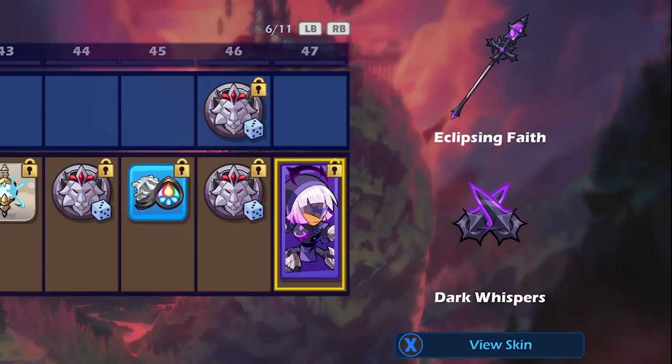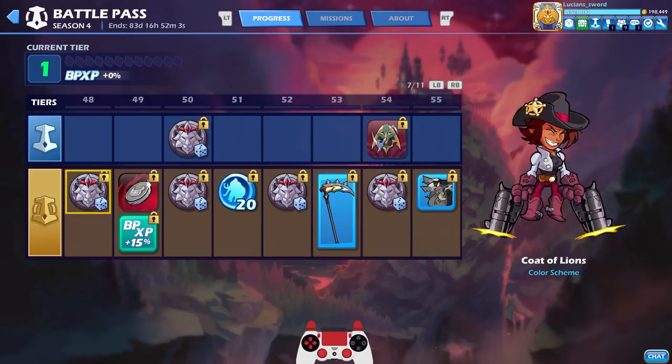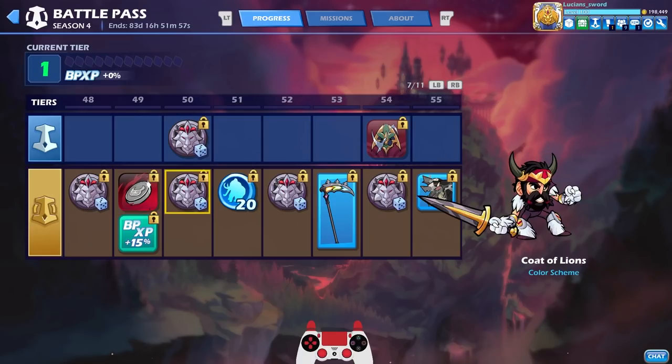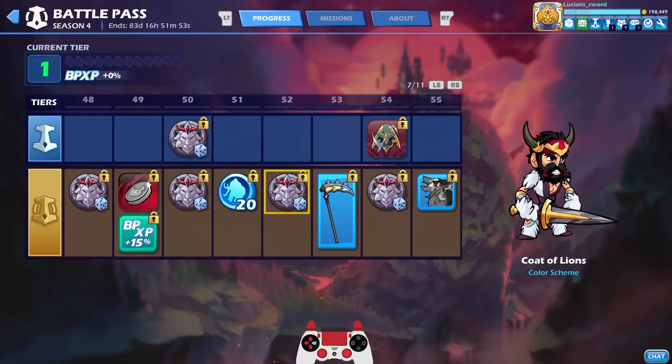Here are the weapons: the Eclipsing Faith Spear and the Dark Whispers. One of the best things about Brawlhalla is you can get these weapon skins and use them on any legend that has the same weapons — very cool. They also look different in different colors. More colors, then another coin-flipping-in-darkness avatar — I like that. 140 mammoth coins now.